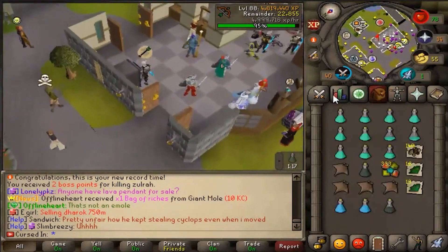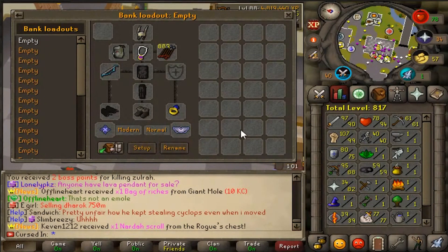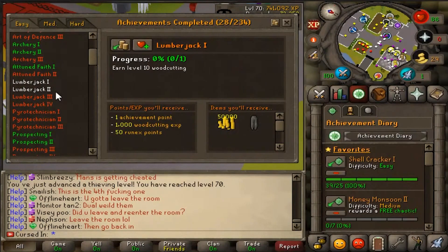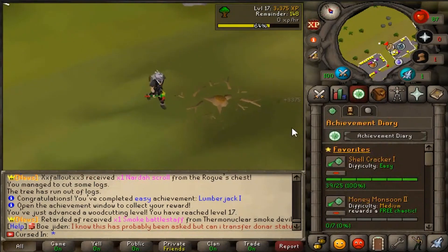Maybe we should do some range for Slayer, because we've got a lot of melee knocked out. I'm definitely going to make this into a loadout. I feel like I want to knock out some low level stuff — Lumberjack 1 and 2 should be pretty easy. Lumberjack 1 completed! Let's go do our daily money-making task.